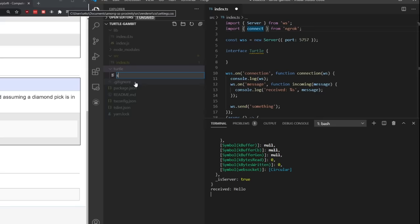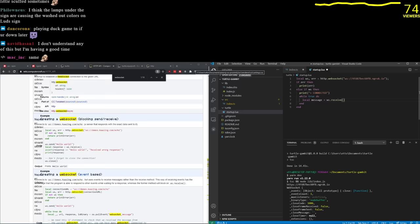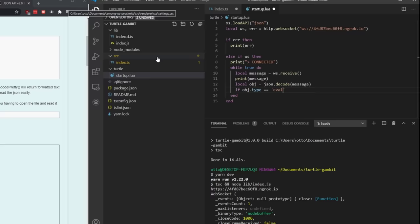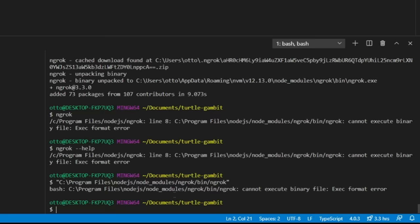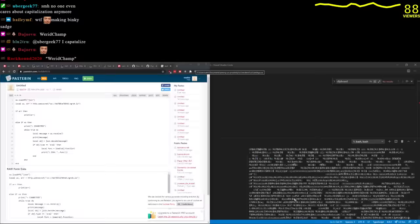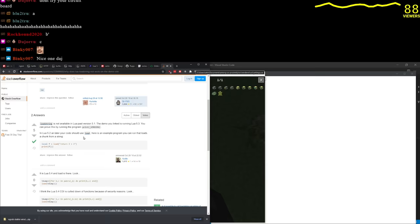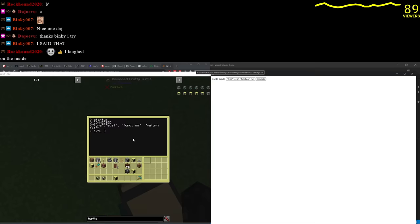We'll make a new folder called 'turtle' and a new file 'startup.lua.' We always want to receive a message from the WebSocket. Now that we have a response, we parse JSON — let's install this JSON library. The first message I'll implement is an eval message, which lets me run any code I want on the turtle. After some debugging — 'local funk is still a nil value' — we need to return one plus one. Eval two — look, it prints it out. Nice!